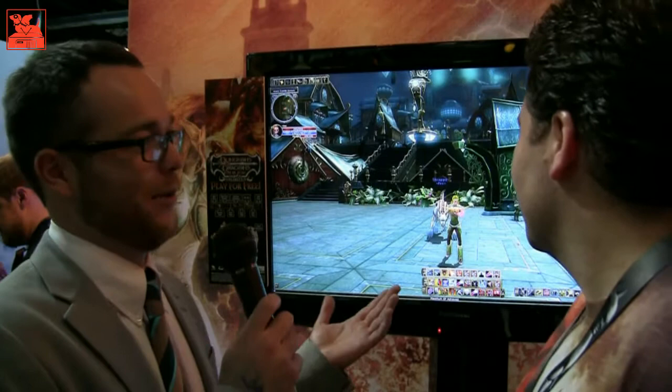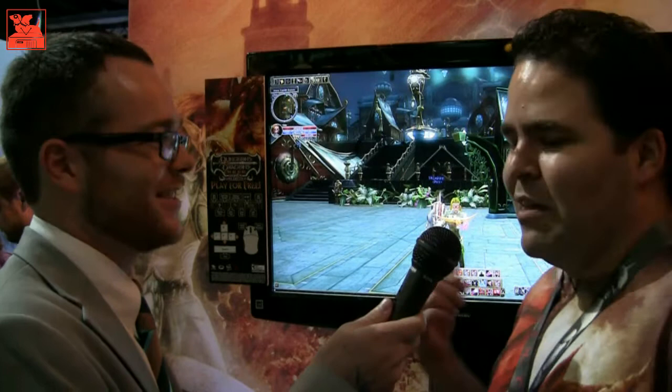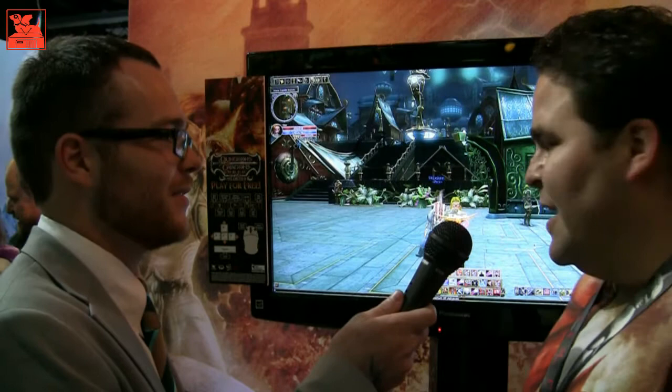Behind us we've got the Artificer — this is the GM-approved version, so I get to cheat, which is cool. This is a level 20 Artificer, and you can see a lot of cool things about her. One thing is that she has a pet — my pet's named Scrappy. You get an Iron Defender that you summon starting at level 1, and you get to improve and customize him.